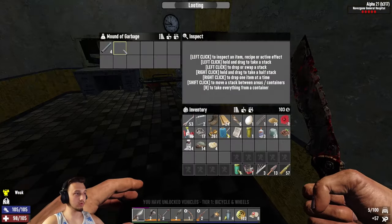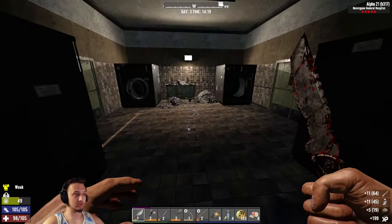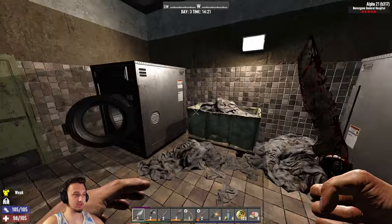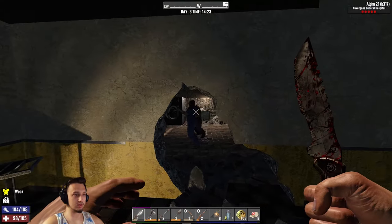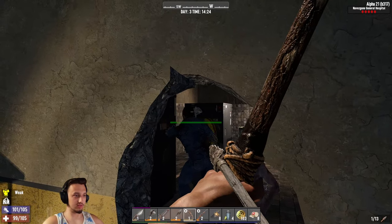Check out this door - this one's locked. We should be able to go through that way. Oh, vehicle magazine - nice! Bicycle and wheels, sweet. Anything else? Oh these are the ginormous laundry piles, the laundry machines. I don't know why they have those.